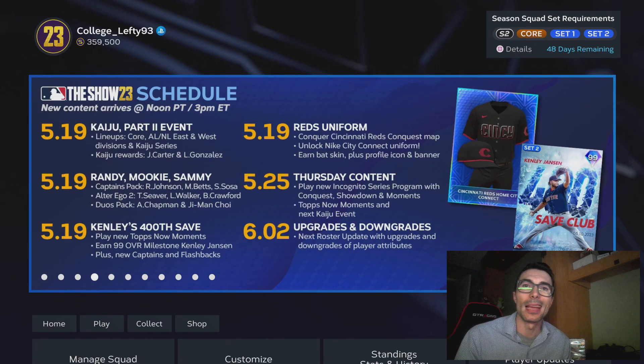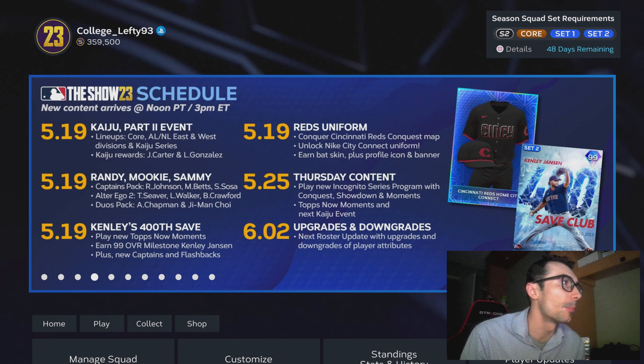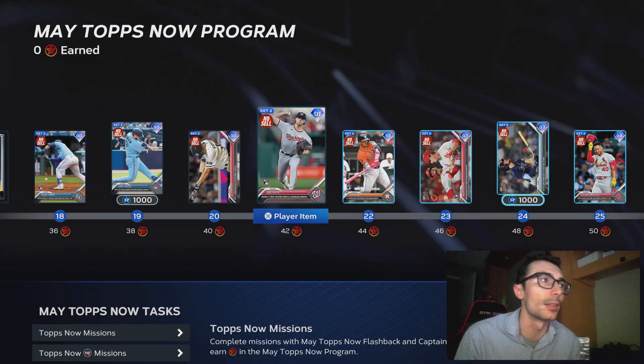How's it going everyone? College Lefty here, and in this video we have a brand new free 99 overall milestone Kenley Jansen and a bunch of extra content we were not expecting. We also have a captain pack, a kaiju event, an alter ego pack set two, and some additional May Tops Now players.